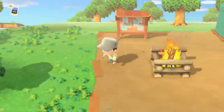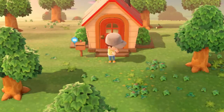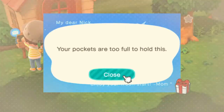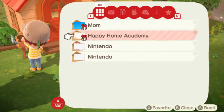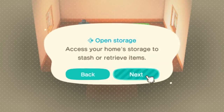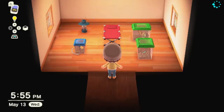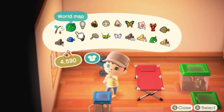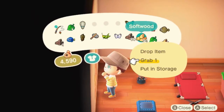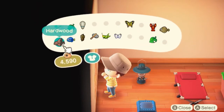Blathers will be coming to town tomorrow — the museum's curator. After you wake up the next day, your house will be expanded. We got a letter from our mother and a letter from the Happy Home Academy welcoming us into the club. You can see the house is much bigger than the tent. We have new options: we can change the lights, use storage, and easily move our furniture around. We can place things into storage to save pocket space so we don't have to sell everything or just place it on the ground.